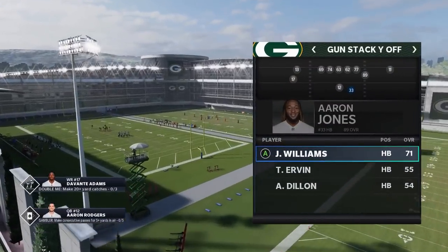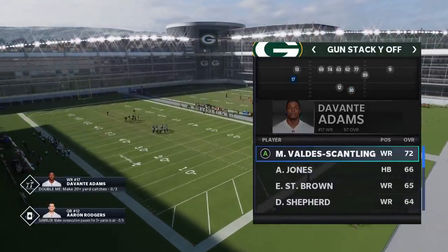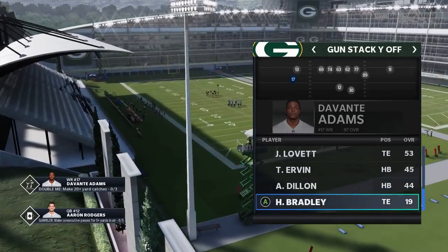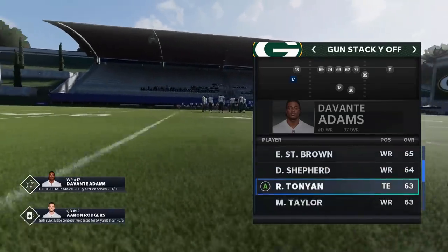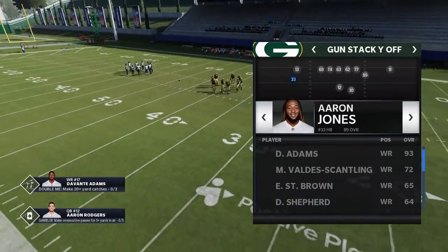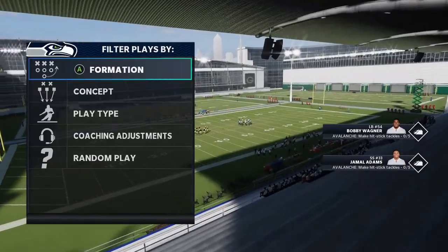Something I neglected to mention — you can actually switch out this receiver with a running back. I think that's going to be the best way to go. You can run this with a two running back system. Speed-wise, the fastest and probably best guy to run this with is going to be my starting running back — Aaron Jones, right at the top. He's a 91 speed. Let's see if we have a little bit more success running it with that.